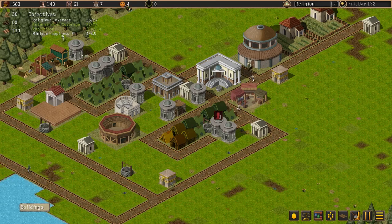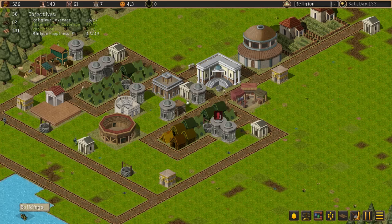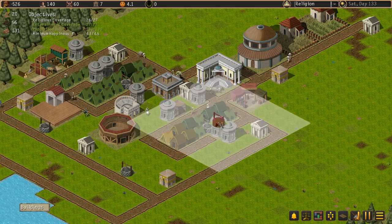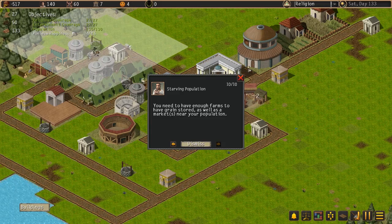Why are we unhappy now? Clean water. Right — under buildings, health and water, well. We've got a well here, we've got a well here. Why have we not got enough water? We've got a well here.